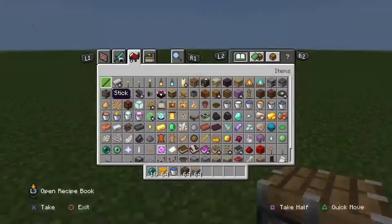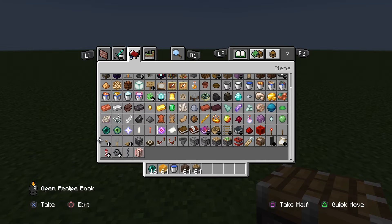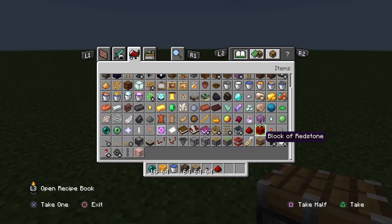And now the last thing that you want to do is get a button, some redstone, and a repeater.